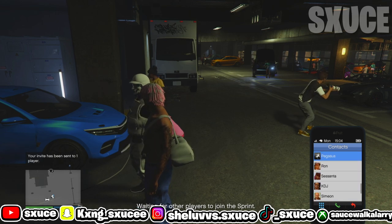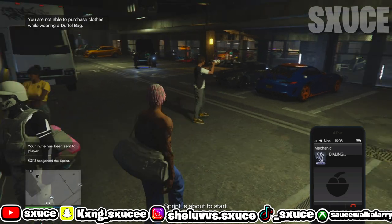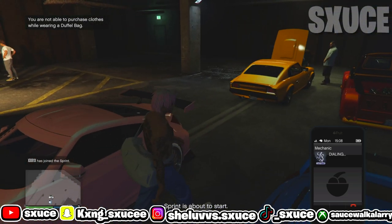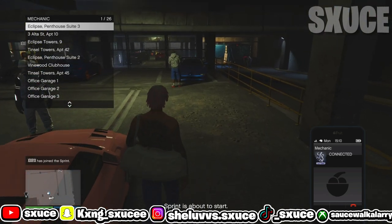Call up your mechanic and wait on the vehicle menu screen. Once the little vehicle menu screen comes up, just go ahead and wait on that menu for the sprint race to start up.